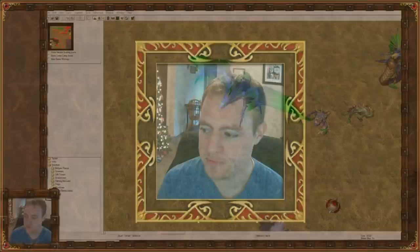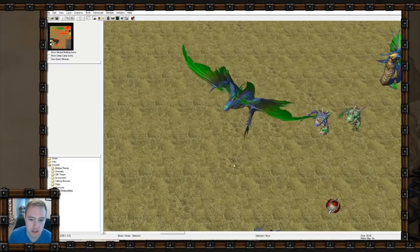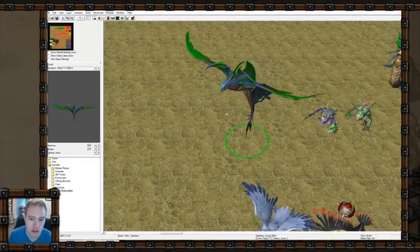Let's look at some more Reforged models. Today I'm going to look at the Nagas and neutrals. Starting with the Nagas up here - this is the coattle. Overall I think the Naga units look great.